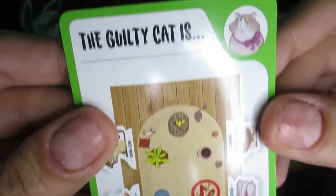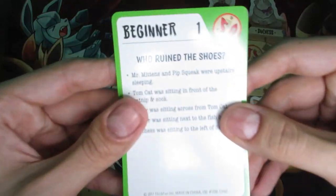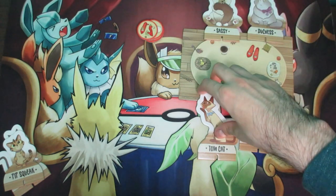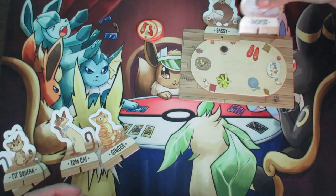The guilty cat is in fact Duchess, and it matches where we placed her — we did it! That's essentially how you play the game. Beginner is actually really easy — they're practically handing it to you. As a little extra example, I could show you one more.